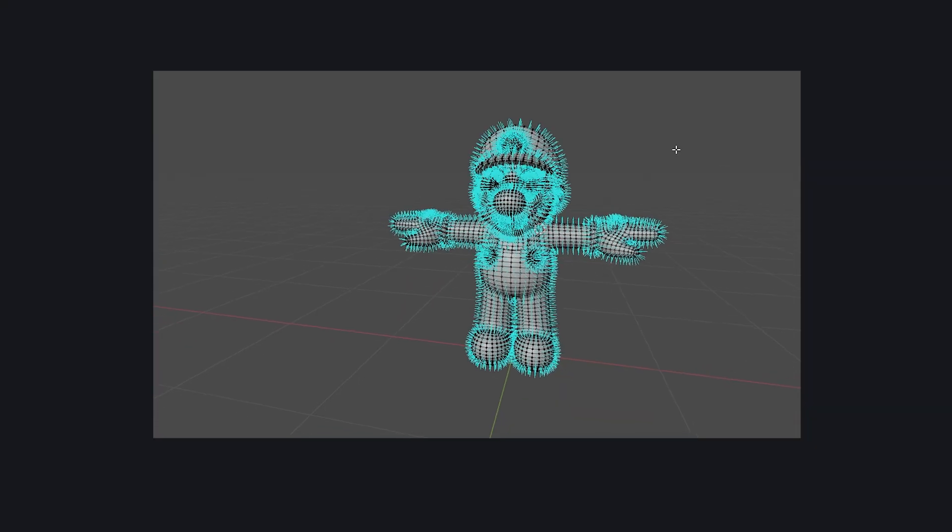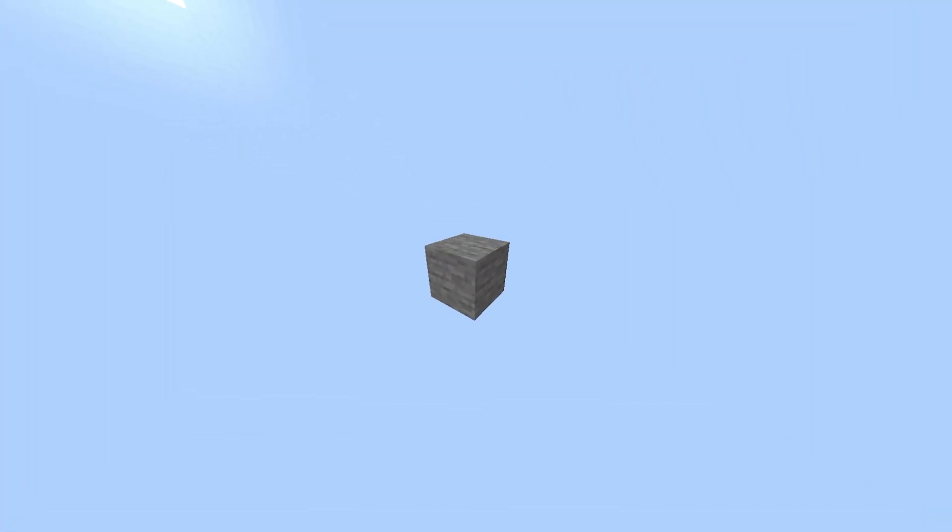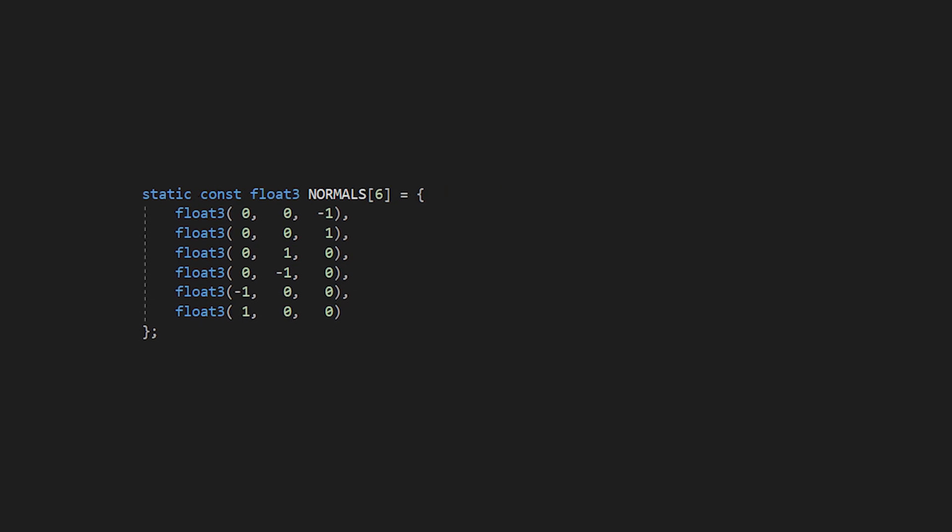Let's continue with the normal vector. Here we can take advantage of using voxels and reduce the 12 bytes to just 3 bits. The reason is that our blocks only have 6 faces, so only 6 possible normals. What we do is assign a normal vector to each number from 0 to 5. And we are done.